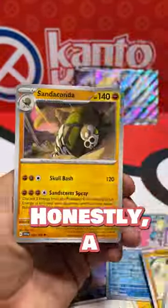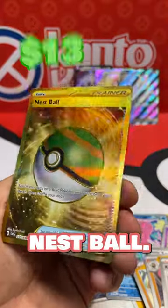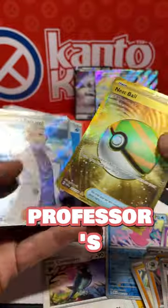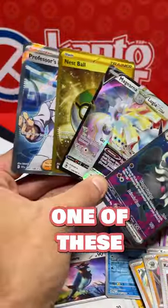Last pack here — honestly a decent box so far — and a gold nest ball. Is there anything hiding behind it? It looks like a full art Professor's Research. Honestly, I might try to find another one of these.